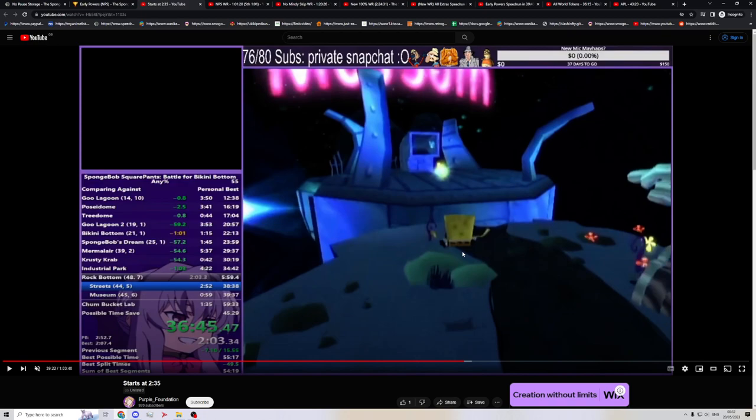The SpongeBob SquarePants movie uses the same engine as this game. It doesn't have Cruise Bubble, but it has Guitar, and that would work just fine. It has Ball — not Bubble Ball, but Ball. So Cruise Boosting should work in the SpongeBob SquarePants movie. Why does it not? The reason is because Heavy Iron knew about Cruise Boosting. They specifically coded it so that you cannot press Guitar and Ball on the same frame. They specifically went out of their way to program it exactly like that. They knew about Cruise Boosting in 2004.